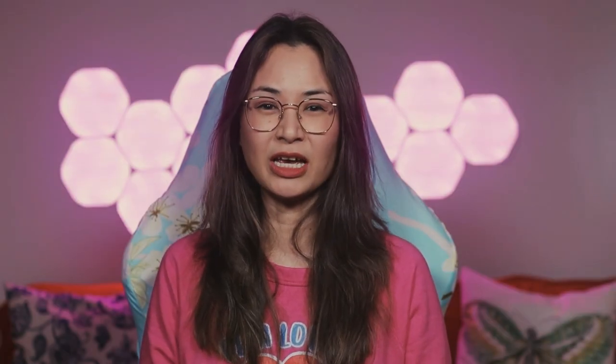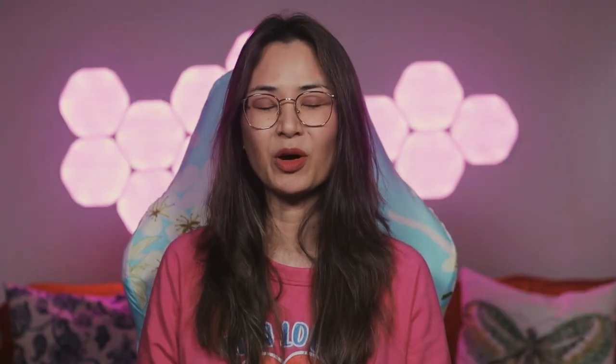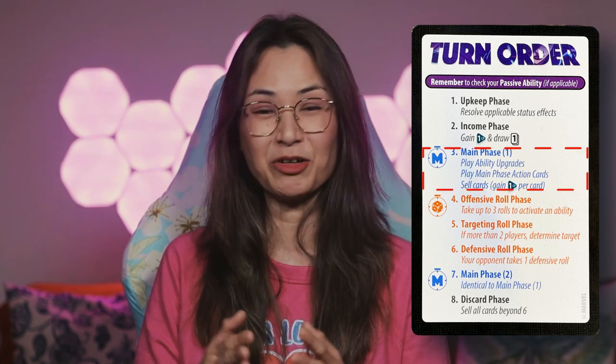Next phase is the income phase, where you get 1 combat point and draw 1 card. And then we go to the main phase.